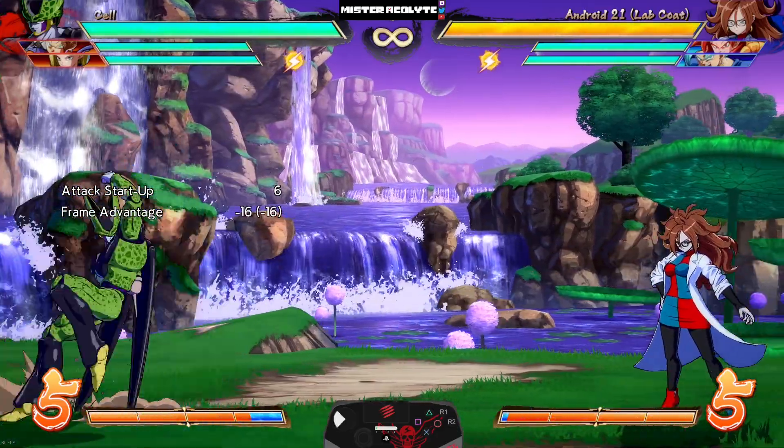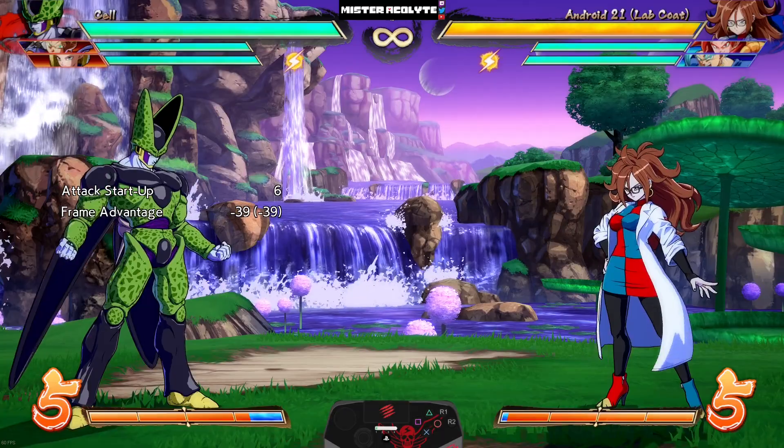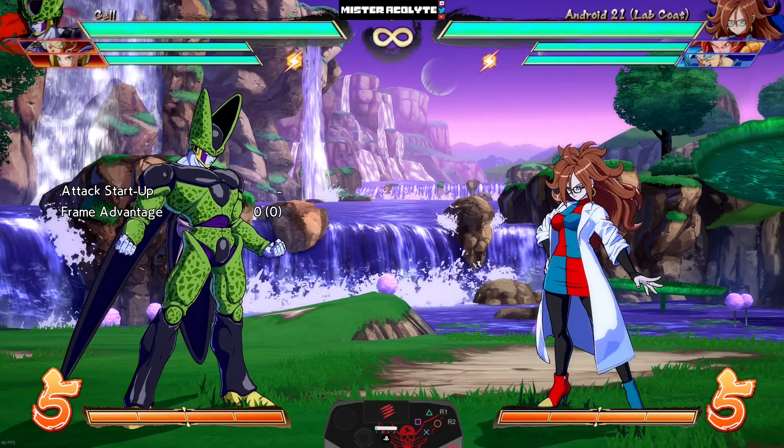They also completely buffed all of his Rolling Crush attacks. The light version has been sped up — it is now a whopping six frames, minus two on block. You can also control how much it travels, and move forward by hitting forward after landing. All things considered, Cell — already one of the scariest characters when he gets close — just got that much scarier.